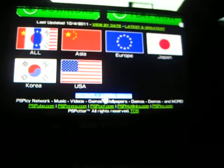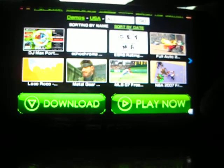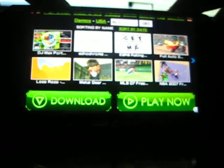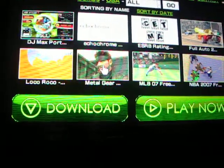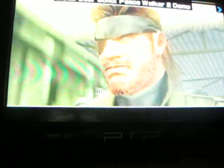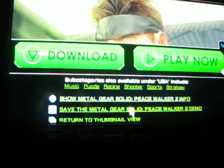You pick wherever you want to go. If you're in the United States, whichever one you're in — I'm going to do the USA one. What you want to do is go ahead and click a game. I'm going to click Metal Gear Peace Walker. It says Demo, but it's a full game — just believe me, because it is. And when you play it, you'll know.